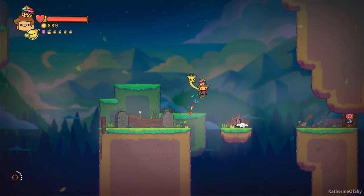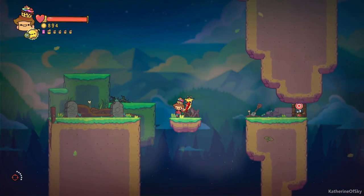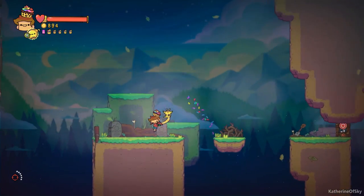There we go. There is our bunny. We have to kill this bunny, and there it is. Bunny Business achievement unlocked in Steam. So that's all you need to do.